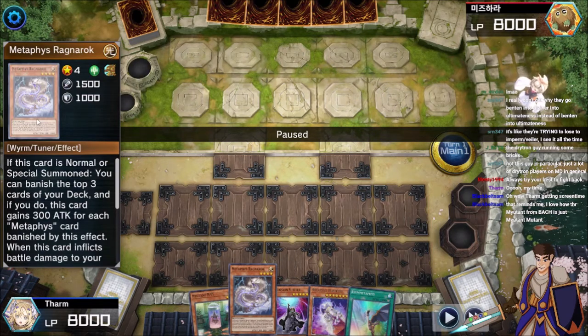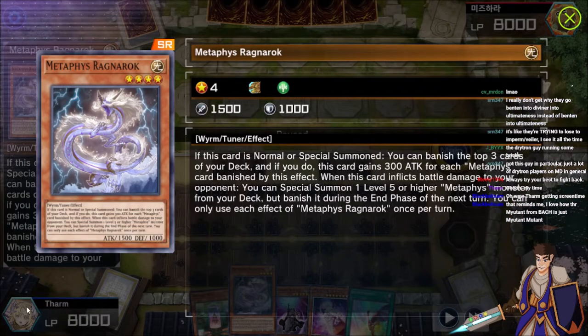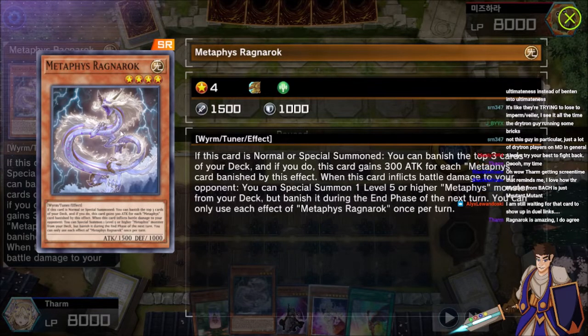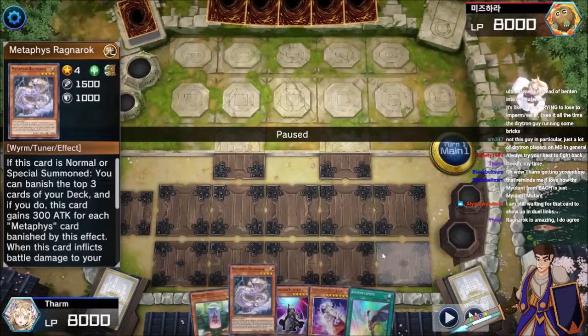This guy here — I don't know if Tharm will agree with me — but I think this is the best card in the deck. If this card is normal summoned, it banishes the top 3 cards of your deck and then gains up to 900 attack points for doing so. And when it inflicts battle damage to your opponent, it special summons one of those big Metaphys guys from your deck, triggering their effects, and then banishes them in the end phase, triggering their other effect in the next standby phase. This thing is obscene — it's the deck's primary normal summon and its best extender. If you resolve Metaphys Ragnarok, your deck is firing on all cylinders.